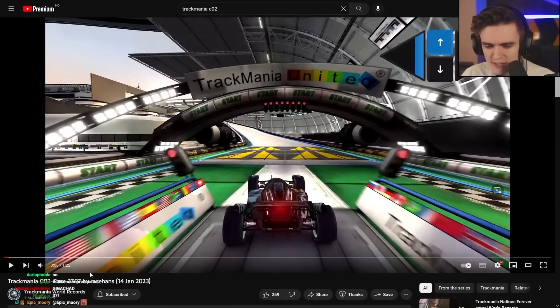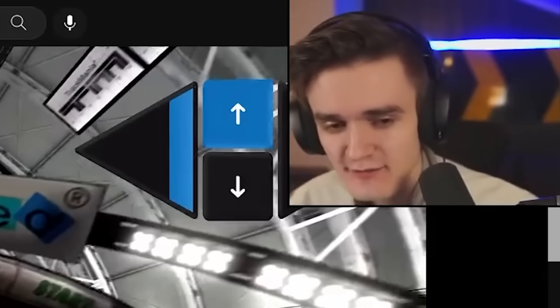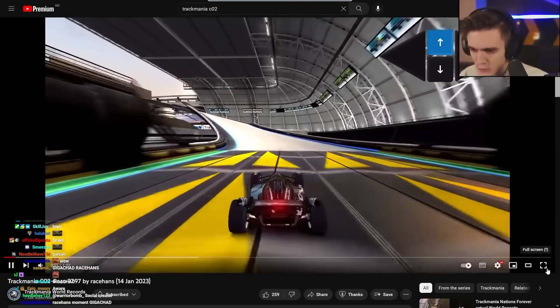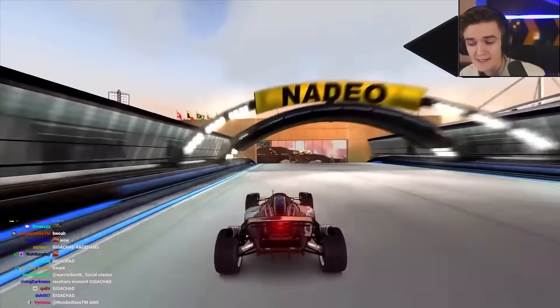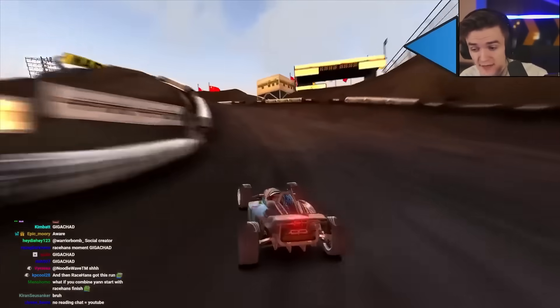One week later, RaceHunts drops a 37.97. That is what this run is — it is RaceHunts' own fast start, kind of with Yawn's end on top of it. It's an absolutely amazing run. I play the map; my personal best is 38.2. This is a full three-tenths of a second faster than that.